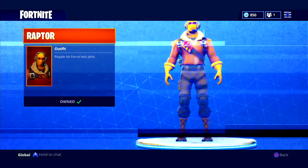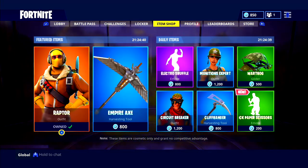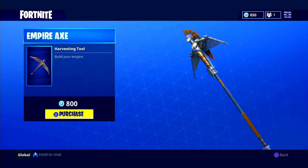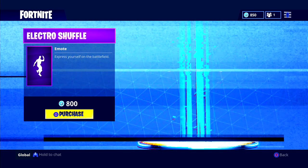The Raptor is worth 2,000 V-Bucks if I'm not mistaken. The Empire Axe — I actually don't know if it came with the Raptor set originally — but again, 800 V-Bucks, a pretty cool harvesting tool. Then we have the Electro Shuffle emote.